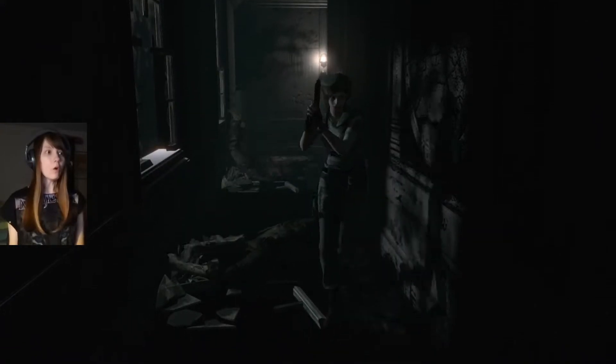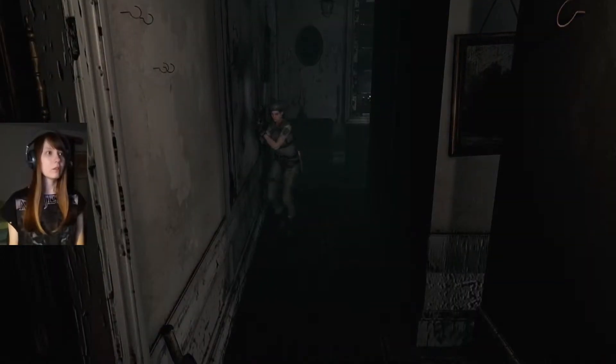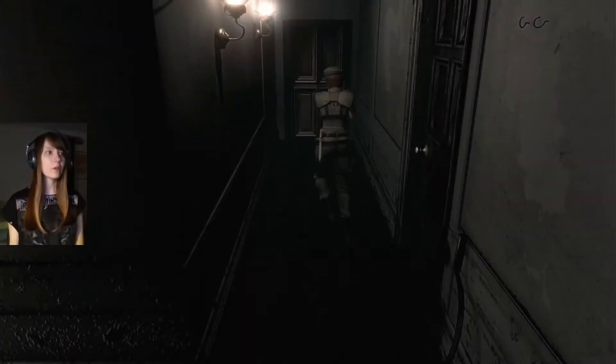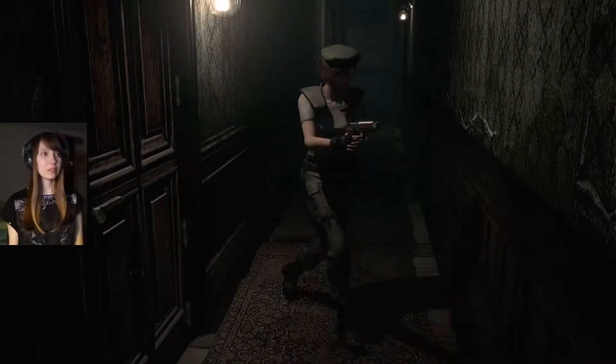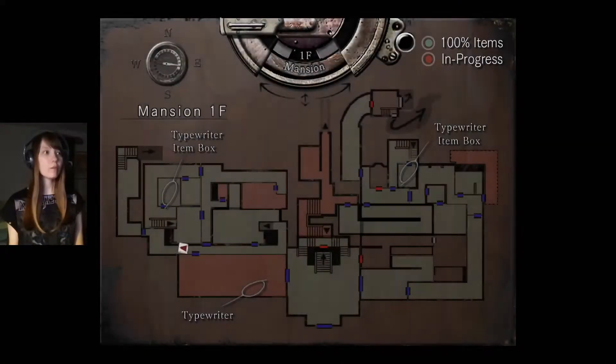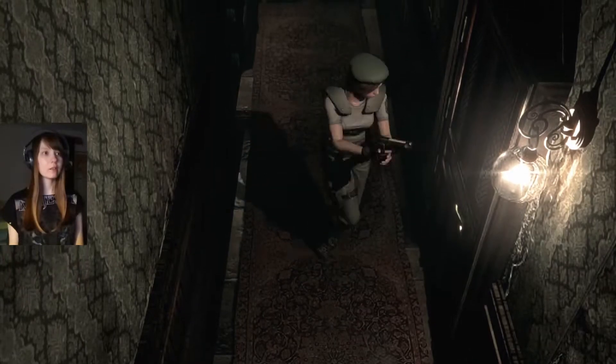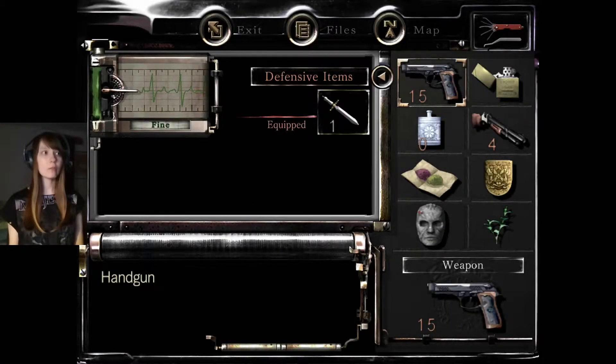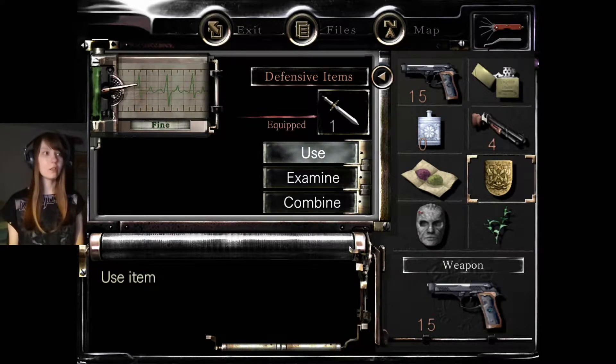Oh my god, I need to go to the item box now, I need to make space. Oh wait, where am I? Before I go to the item box, I think I can try something — I didn't realize I was so close to this place. I want to try to put the gold shield in here maybe. That works, because it did not work to use this on the tiger.